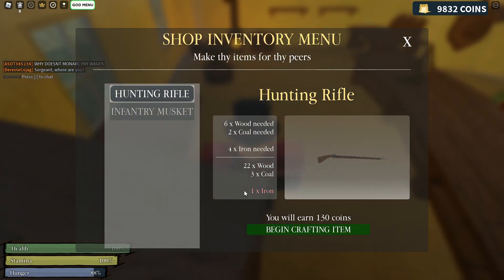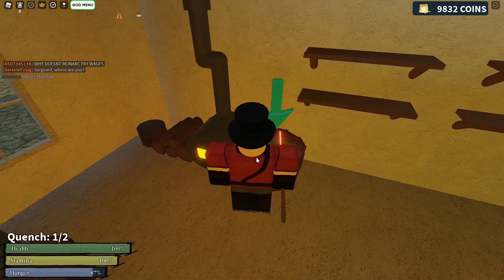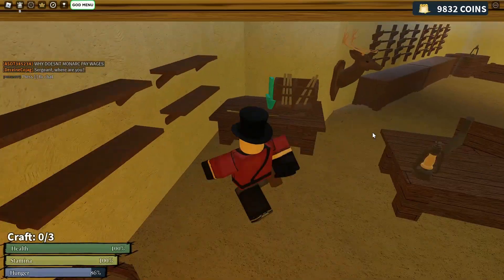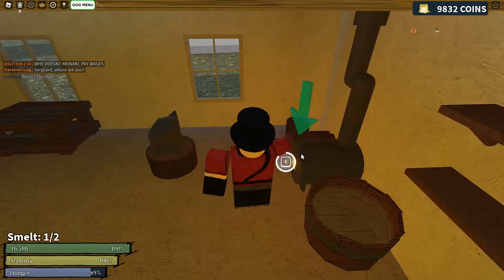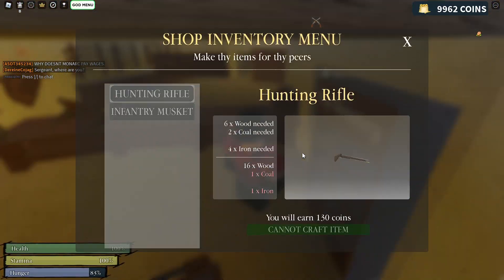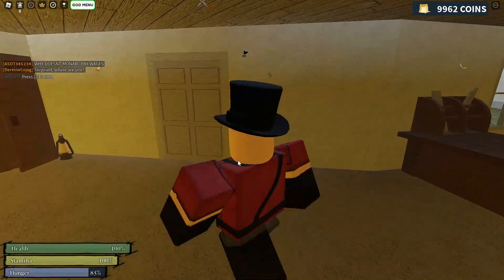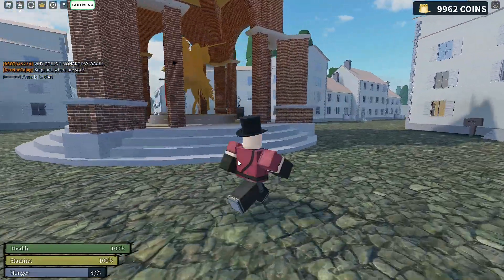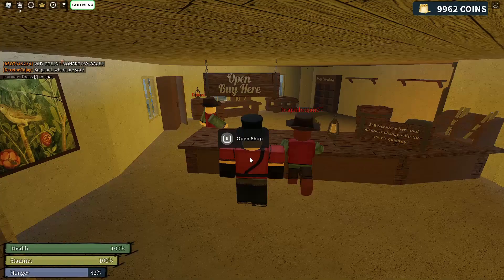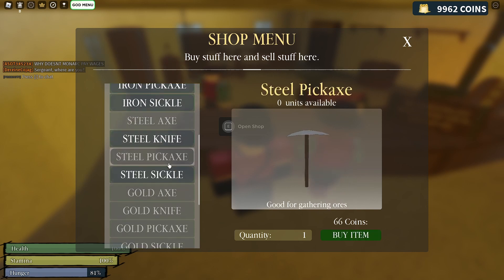Now I'm going to make another hunting rifle while we have the resources for it. Now I've made a hunting rifle, so you may ask what now? I've made some money and now I'll be using this money to buy a pickaxe. You will want to buy a steel pickaxe if there is one, but that is really up to you.